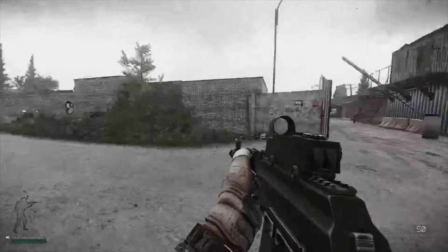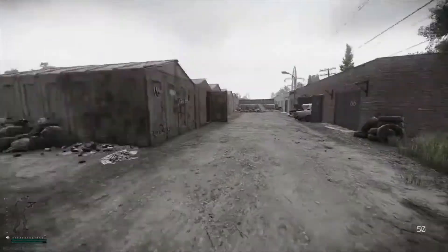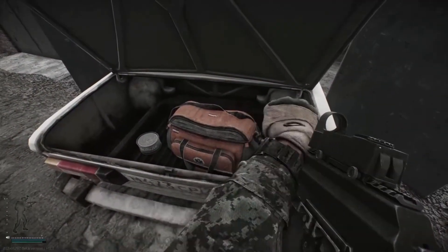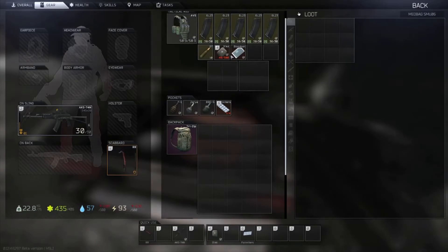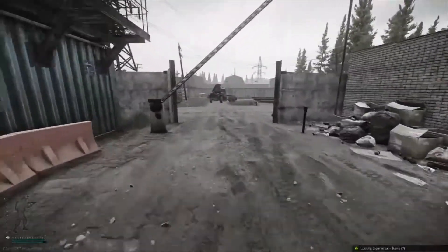Right now this is Trailer Park here, Storage up here. The first thing is for the early quests you do have to get 5 Salewas. One of the great places is in the boot of this car — there's a Med bag that you can potentially get Salewas in. I wouldn't really bother with anything else in Storage.